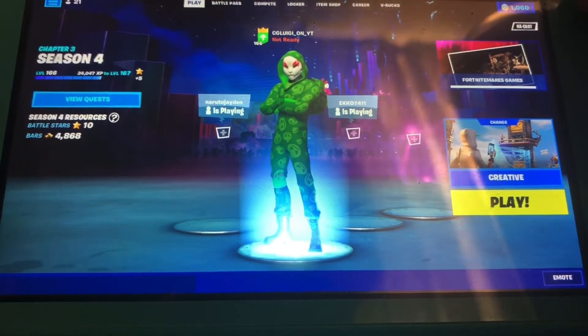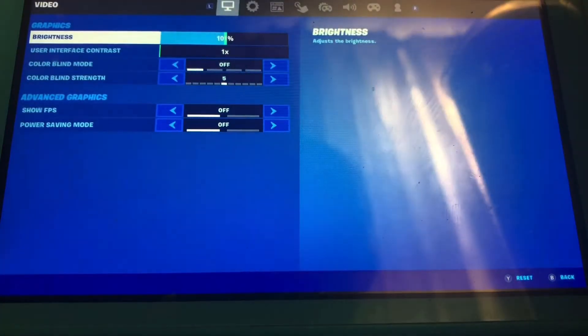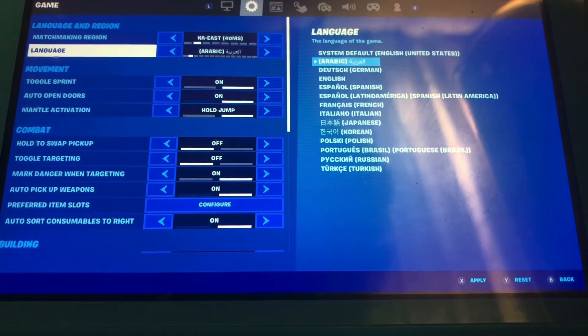So what you need to do: go to your settings, then go to your game settings. Here you want to change your language to APRIC — the second one right here. You want to apply, then save.